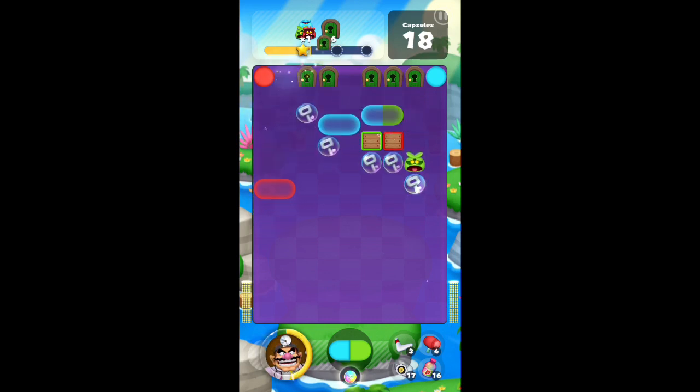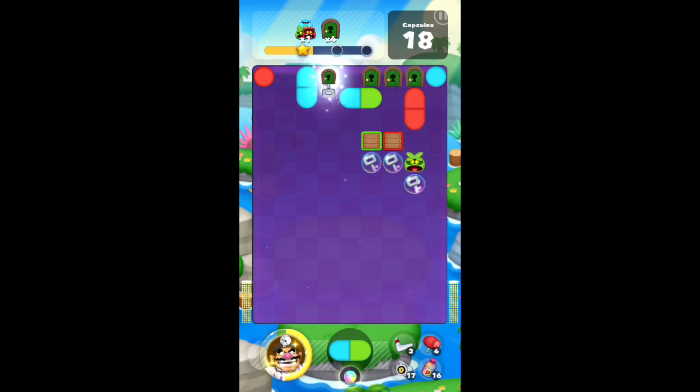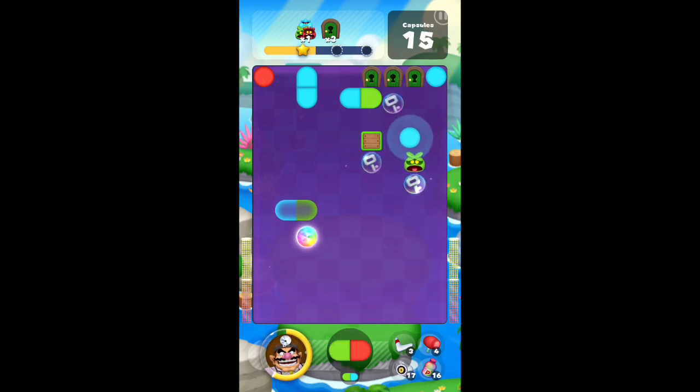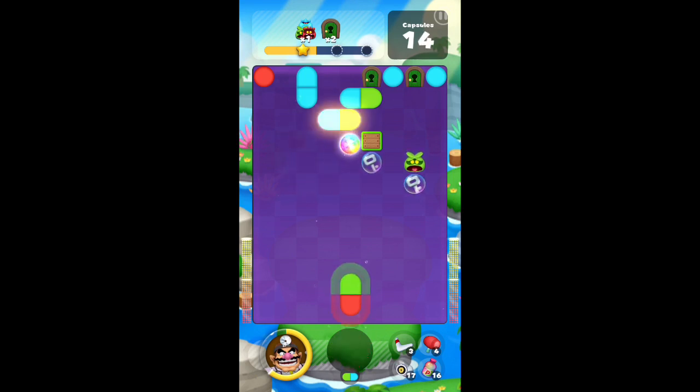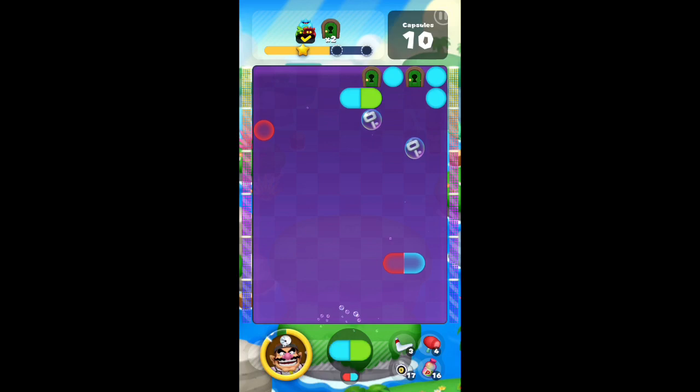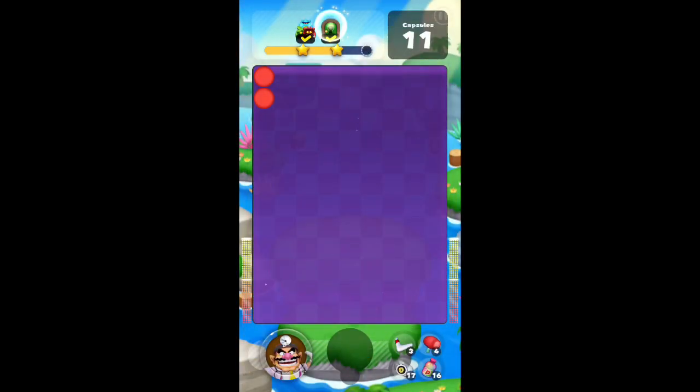After taking out that last green, I moved the capsules over and worked on the remaining colored boxes. This level took me two tries, which I'm a little disappointed about — partly because my assistants weren't helpful in beating it. Definitely bring in the point-boosting assistants. I've gone through half of the world and they've always been helpful. The higher level ones are better, and the colors are light blue, red, and green, so bring in assistants that help with those.